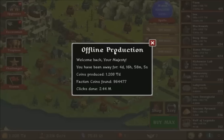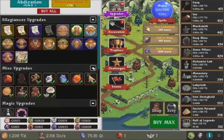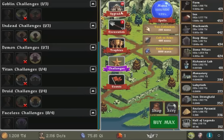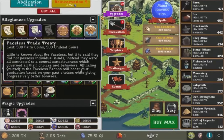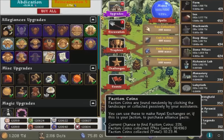Okay, I'm back to Realm Grinder after four days. I'm here to complete the Faceless Challenge, which I need to recall very carefully this time. It wants me to buy all the faceless upgrades and have no assistance except from mitosis. I don't currently have any assistance. This is the faceless treaty, and I've got a lot of faceless faction coins because I was away for a long time.